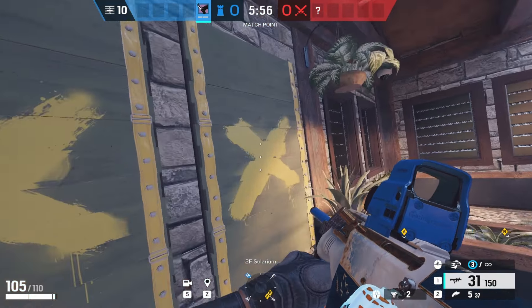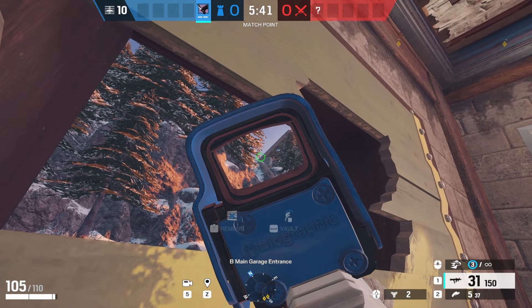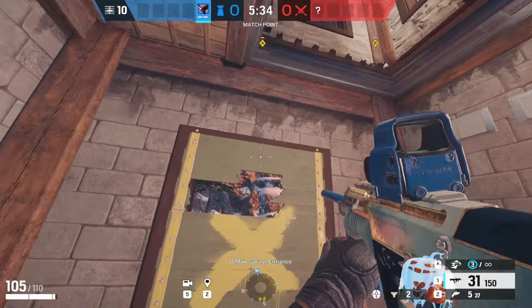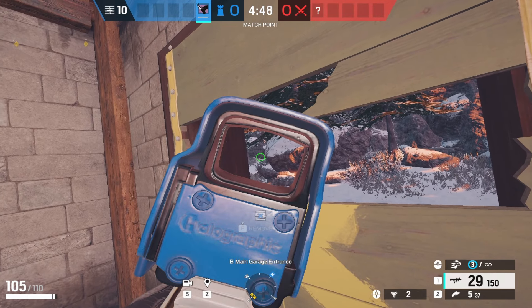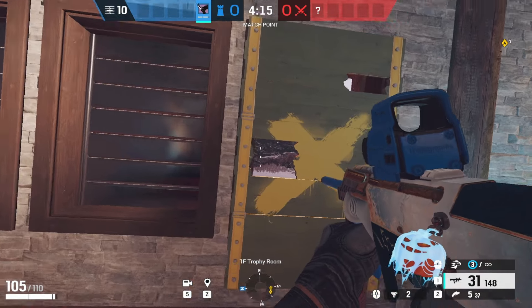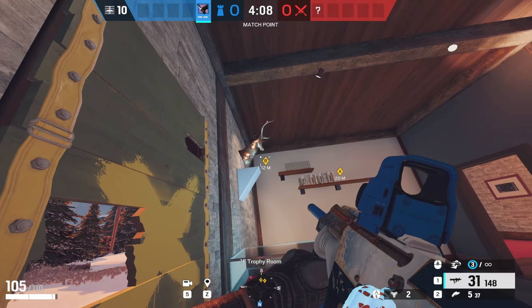Second Chalet pick: distract the enemy by punching this window, then go to the basement, punch the top of the barricade, and aim either to the right side or the top right. They'll usually be looking at the windows on top — they get distracted, or they come from the stairs. You can also see them going left side. Last one is super simple: come to the trophy window, punch the left side. People don't look at this window because they're distracted by the ones on top — they usually look at the big window — so you can just get your kill.